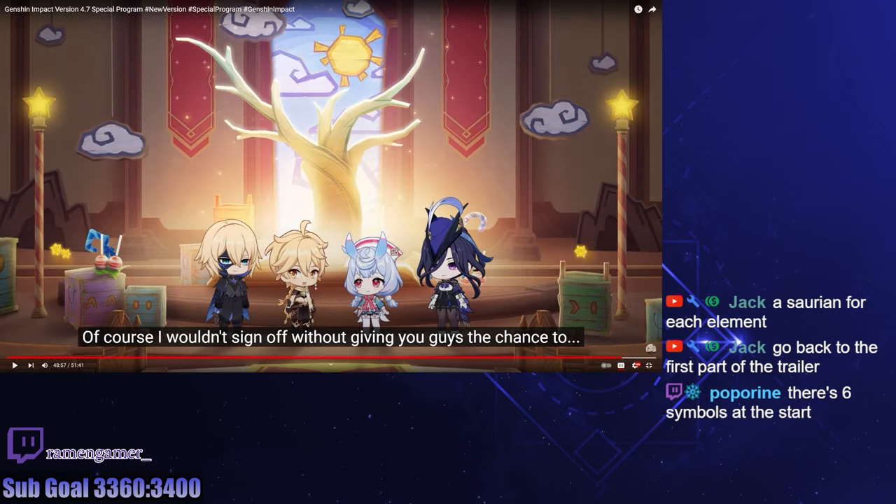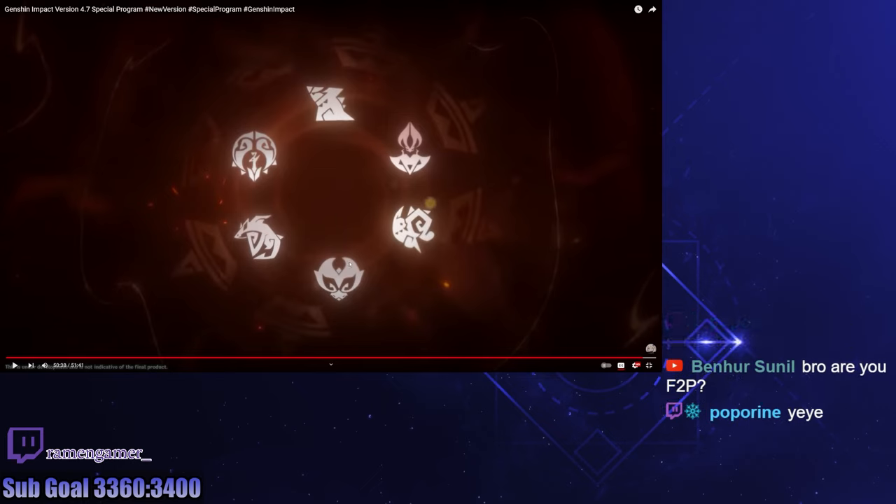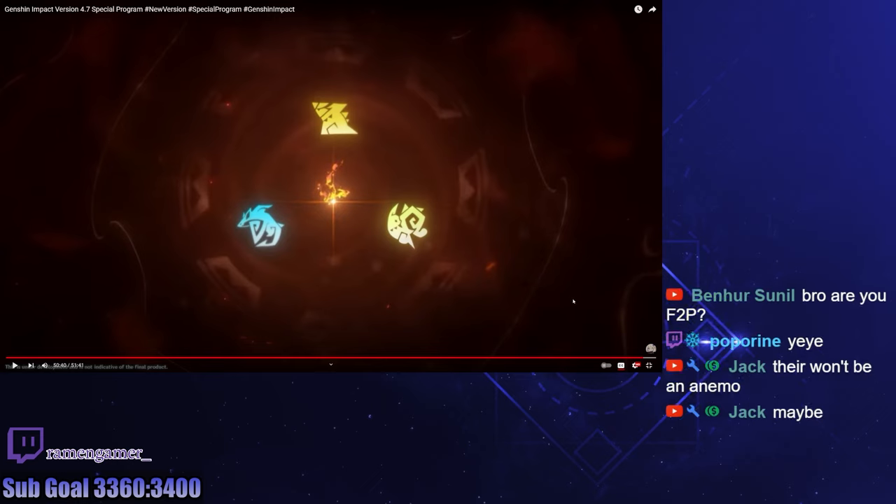There's six symbols at the start? One, two, three, four, five, six — wait, isn't there seven elements? Going in order of area: Anemo, Geo, Electro, Dendro, Hydro. No, there's not enough for each element — at least not yet. Because it's based off Aztec and that's kind of like South America, there's probably no Cryo. So there's six, and then they tell us we're getting three of them at the start. I mean, that's cool, I'm down for that.